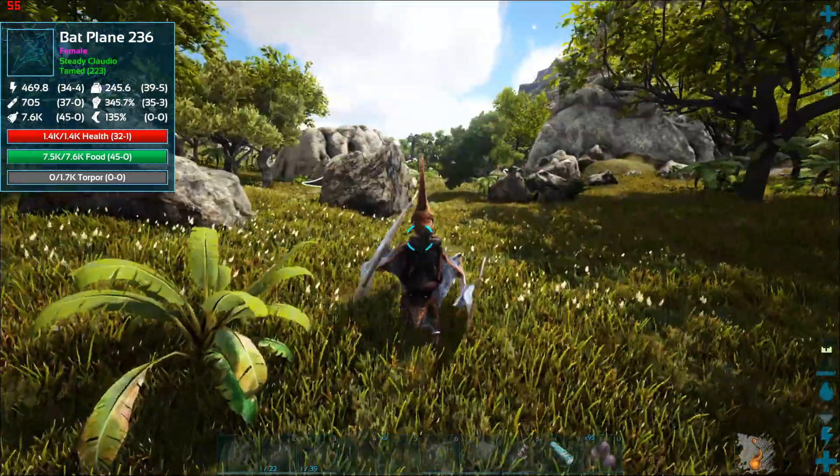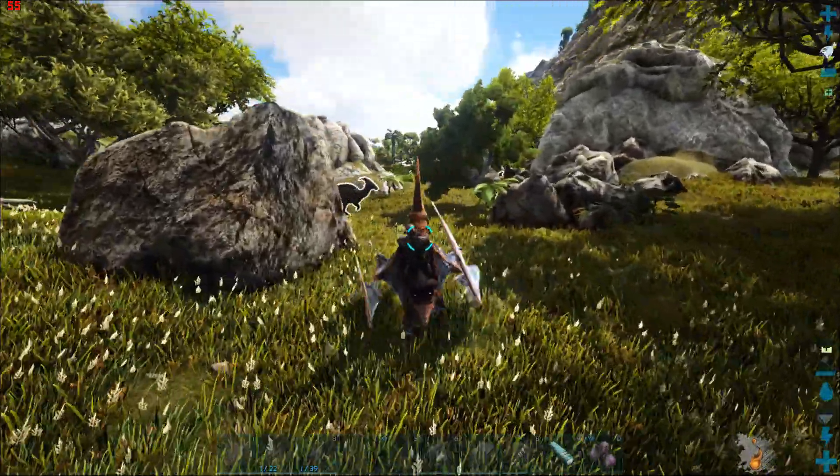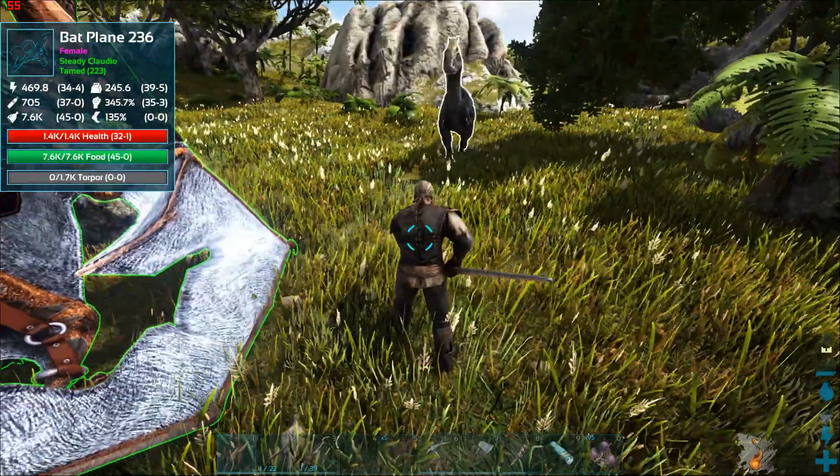Hello everybody, Steady Claudio here, and today we're going to tame the Parasaur. The Parasaur is probably your first tame — you can make the saddle at level 9.